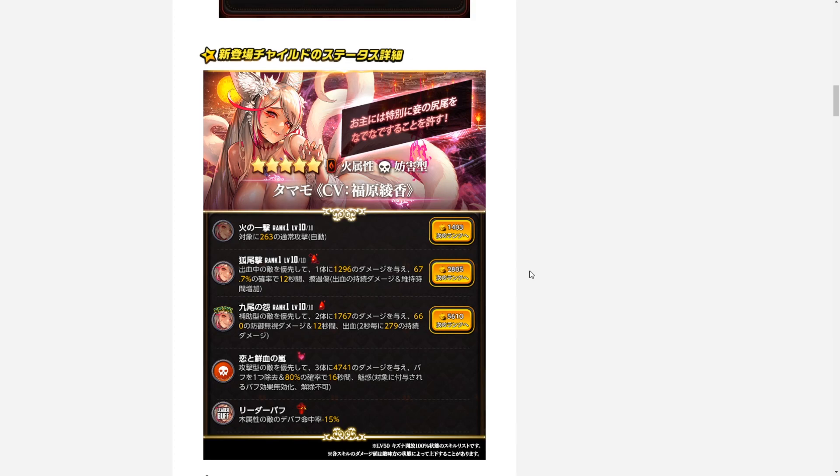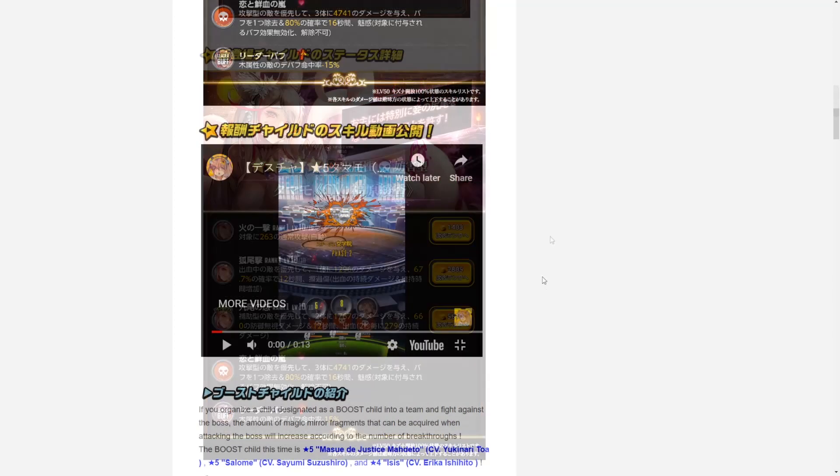Next up we have Tamamo's skills. Unfortunately I can't read Japanese, so we'll be going over Tamamo's skills in just a bit after the update note overview. What we can gather here is that she is a five-star fire debuffer.